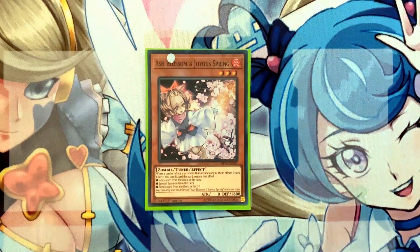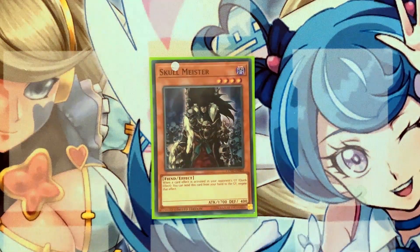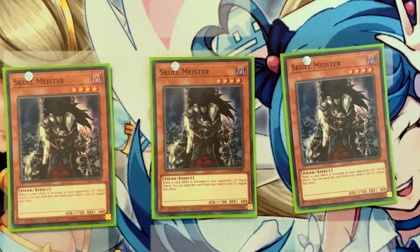For hand traps, three copies of Ash Blossom — pretty generic and standard — and three copies of Skull Meister. You can switch the hand traps to anything you like, but the one hand trap you should never play in this deck is Impermanence, because you play Shade Brigandine. Brigandine is an amazing extender — a level-four dark you can special summon for free — but if you used Impermanence on your opponent's turn you'll have a trap in the grave and won't be able to use it. Skull Meister is great here because it's a level-four dark monster, so in the worst case you can summon it and then special summon Stranglanius to continue your plays.